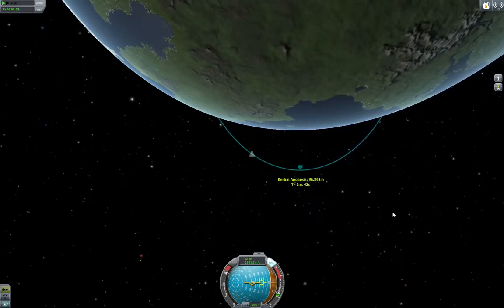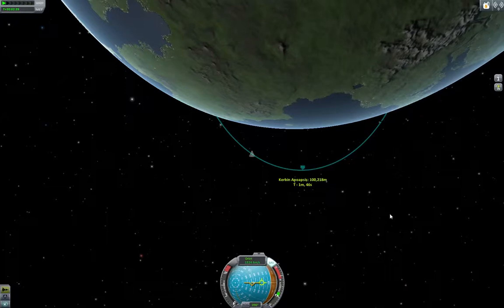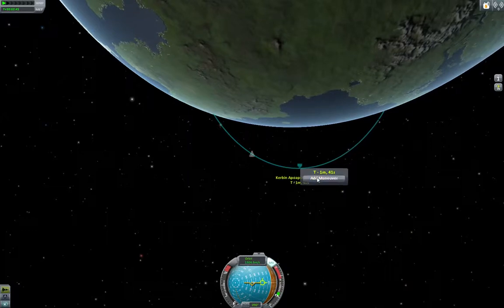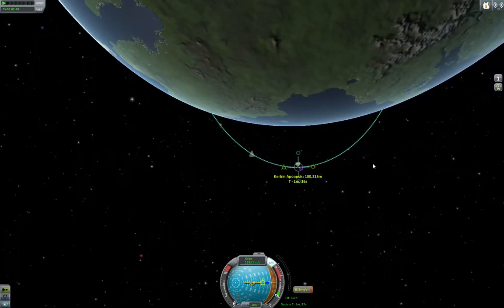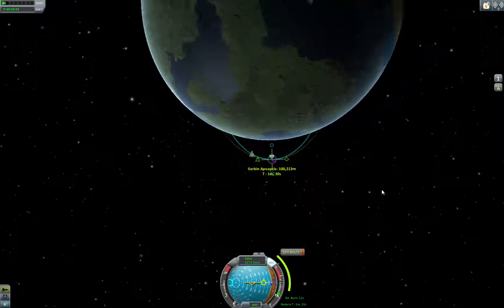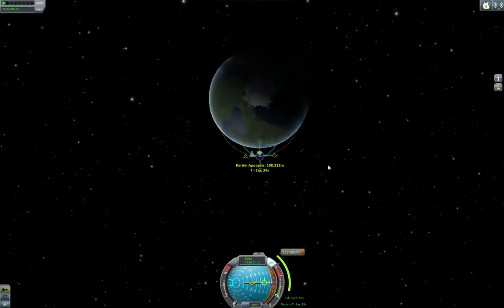My finger's on the X key to cut the engines. When I see 100 kilometers, I'm going to cut it. Boom — 100 kilometers. In about a minute, this craft is going to coast up to 100 kilometers. What we want to do is add a maneuver here. So you click on the blue circle, the blue line, and you'll see the retrograde and prograde vectors. Just pull on that prograde vector — it'll create an orange line. That's the new path.